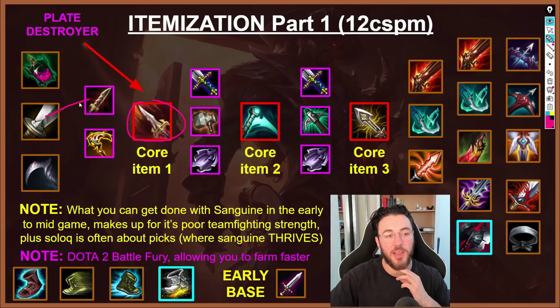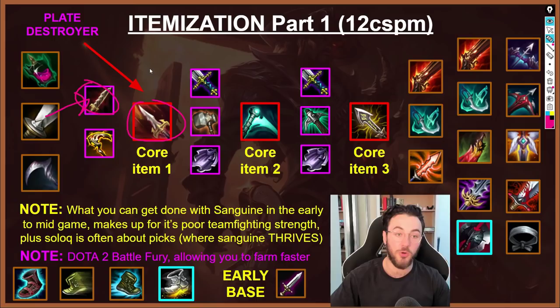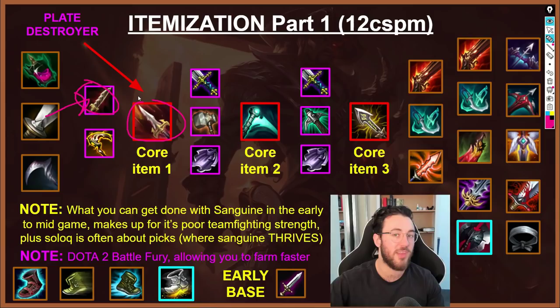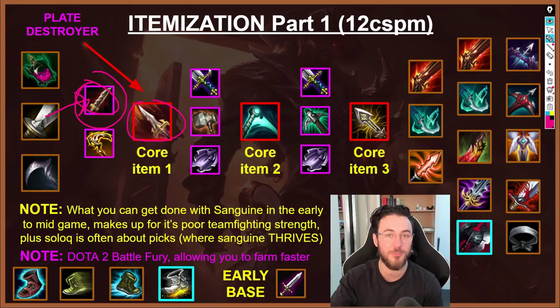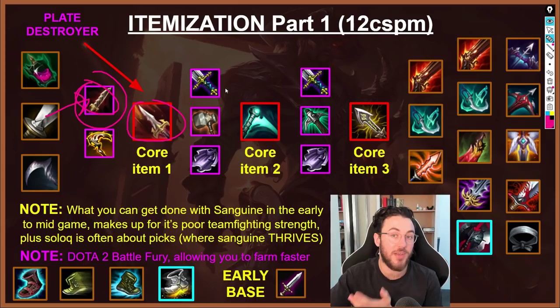When building Sanguine Blade, Serrated Dirk is great, especially at level six. A lot of the time you hit level six, get your Dirk, W auto E auto, proc the PTA, run them down with your ultimate, and you can nearly one-combo any mid laner — even if they're sitting on a Cloth Armor. The high elo Lucian player I spoke to gets a lot of kills by getting Dirk at level six, shoving the wave, walking into the enemy jungle, and mowing down the jungler with this early lethality — because no junglers expect Lucian mid to be going lethality, they don't even have a Cloth Armor.